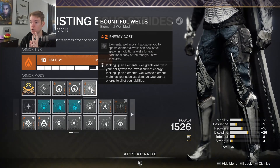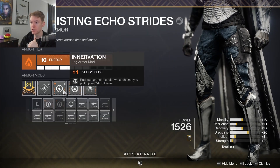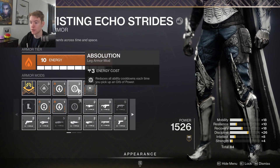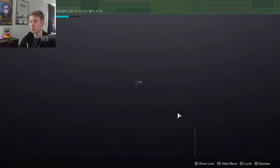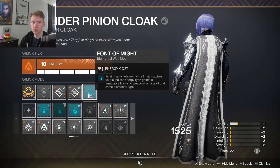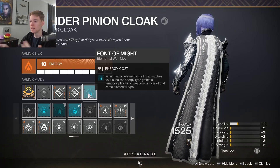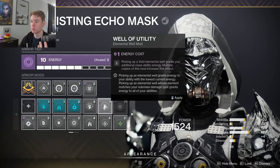Pair that with Bountiful Wells so that whenever we spawn a well it drops two instead of one — this helps get our melee cooldown back extremely fast. I have double Innervation to reduce my grenade cooldown, though I may swap one for Absolution. You could also make it the class ability cooldown or melee cooldown mod depending on what you feel you need more. I'm also running Bomber on my cloak for more grenade energy, and we pair that with Font of Might, which makes Funnel Web do 25% more damage on top of Volatile Flow — so Funnel Web just melts everything and is the core damage part of this build.